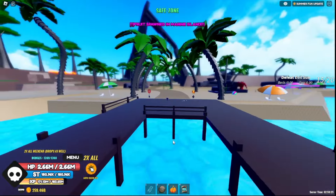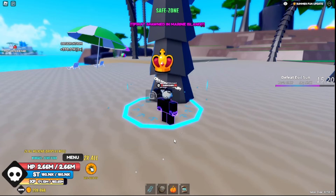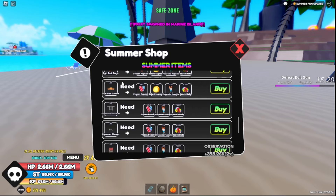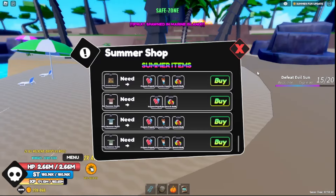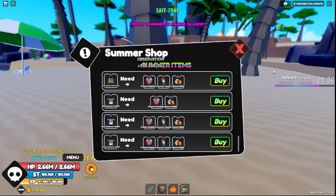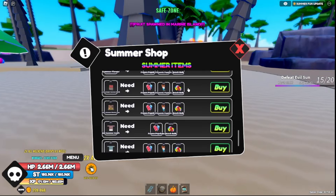Starting off, there is a summer shop on this island right at the beginning. You will need a lot of things to buy the stuff in here. The frozen popsicles and beach balls you can get from any NPC on this island, and the firework popsicles I think you might be able to get from any NPC as well, but I haven't gotten one because I've been unlucky.